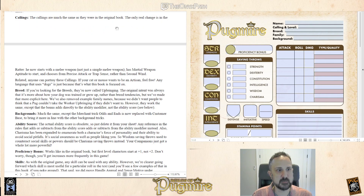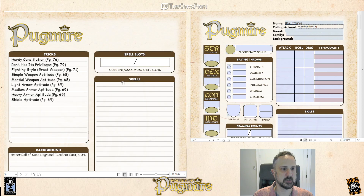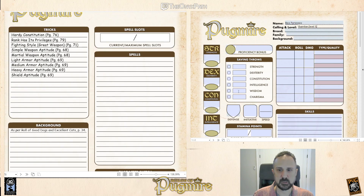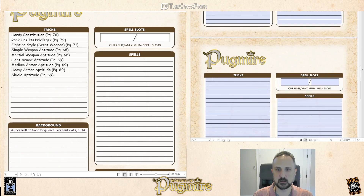Callings are pretty much the same as they were in the original book. Rex Pyrenees is a Guardian, level one, and the Guardian calling is the same. Fighting style is still a Guardian trick.